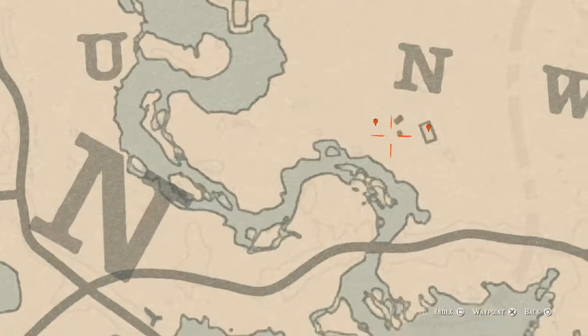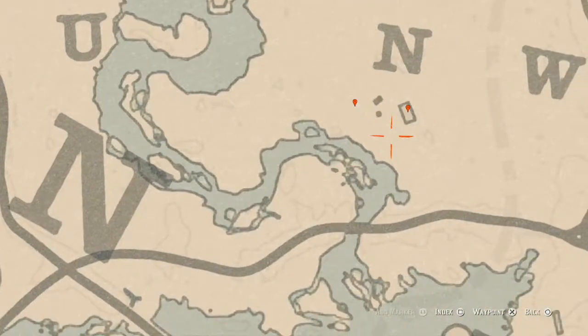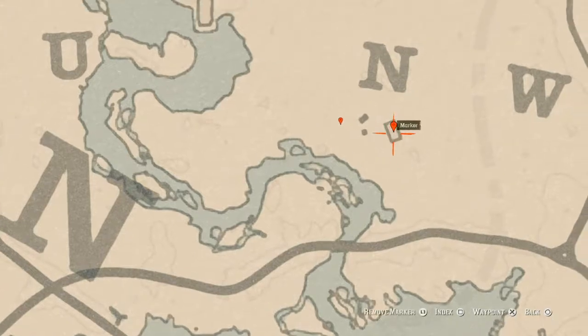This next marker is a bird egg — specifically an Egret egg. It's in a tree; shoot it down with a varmint rifle or a bow using a small game arrow. Inside the house at the next marker is an antique alcohol bottle — an Iris Whiskey bottle. It's on the table inside the house, easy to find.